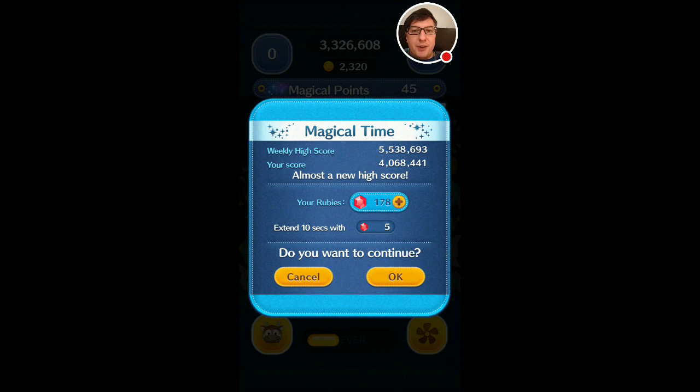But there you have it: 2300 gold and 3.3 million base score. That is actually quite reasonable for an average zoom. I hope that gave you an idea of how his skill looks and how it functions.